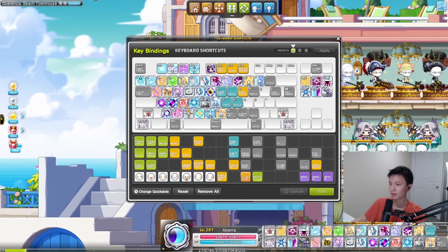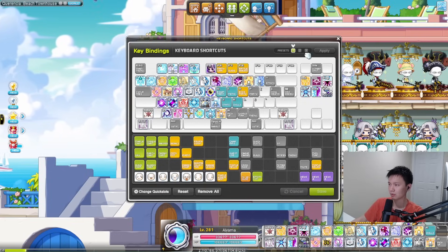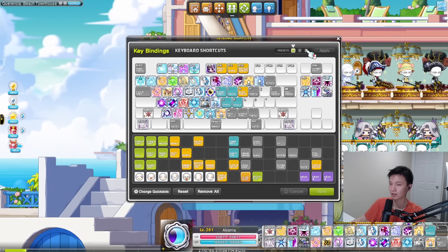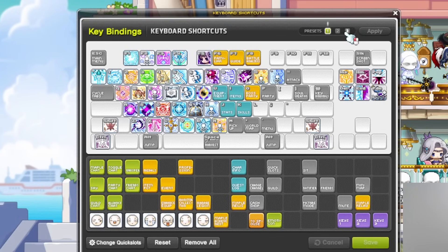Hey! So I haven't posted in a while, but I've wanted to do a video on keybinds. My guild recently did a keybind sharing, which is kind of why I'm making this video. Additionally, with the 6-job upcoming new age patch, we're kind of running out of space on our keyboard, so I think it's about time a video like this came out.